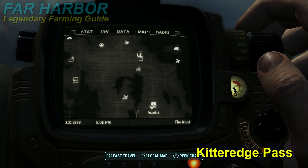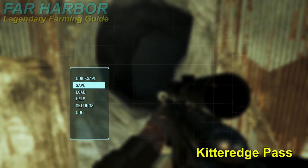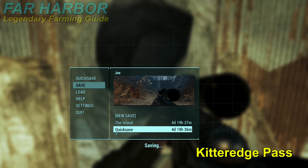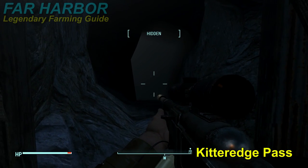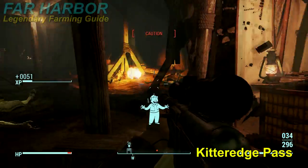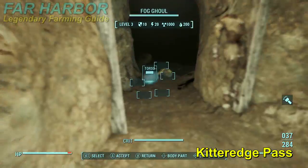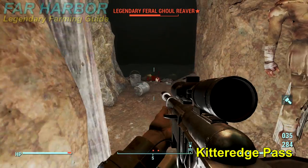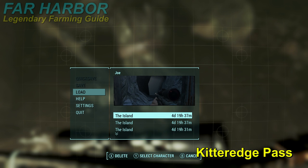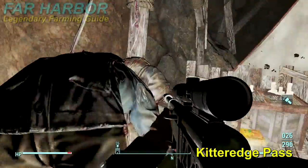The next farming spot is located at Kidridge Pass, just west of Arcadia. This is one of the simpler places to loot lock — it's a simple cell with a loading screen before it. Place your hard save right before the entrance. Once you pass through, you'll find yourself in a hallway leading to a big open area full of feral ghouls. Kill them off — I've never found a legendary in that room. Go to the other side and you'll find a pool area that usually holds three ghouls, one of them being legendary most of the time.